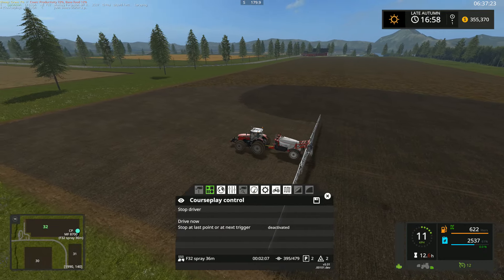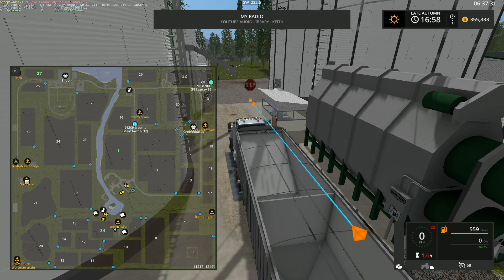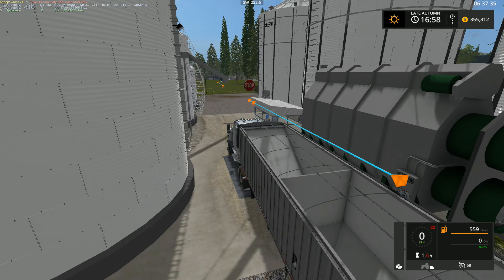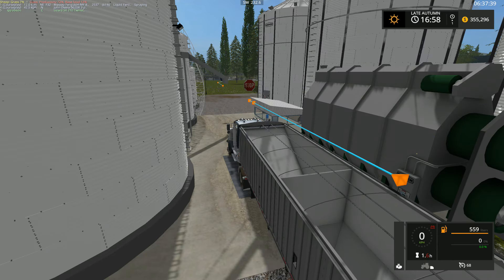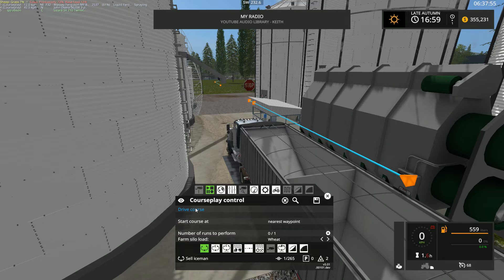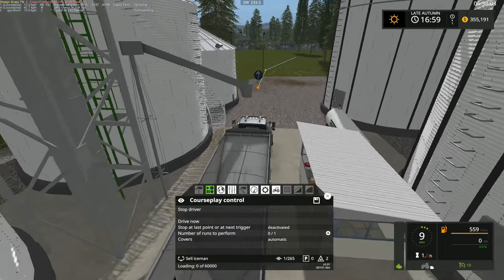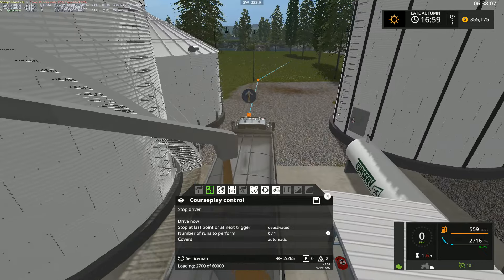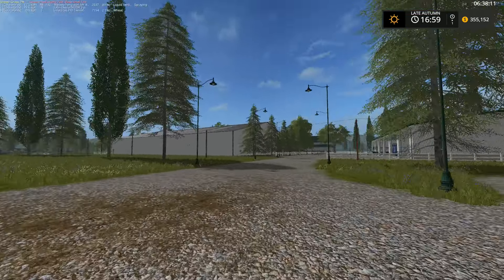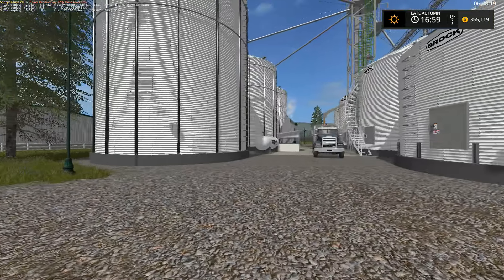We almost have enough money to buy field 16, which is the small field just north of field number one. Let's see what we've got. We have a little bit of wheat — we could probably make enough money with the wheat. There we go, perfect. He's already set up for Ice Man Grain, so we'll have him sell one more load of wheat. That should get us enough money to buy field number 16.